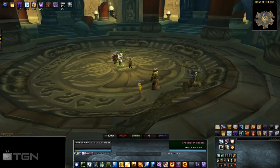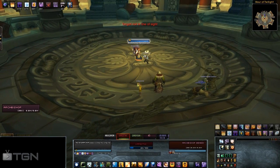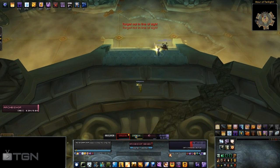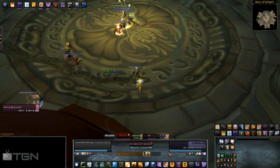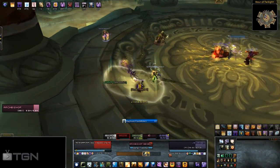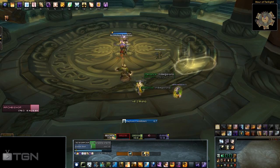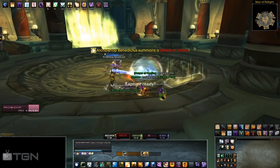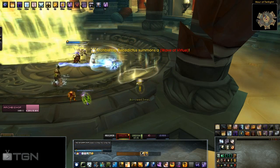After clearing the Path of Titans and witnessing some RP between Thrall and Archbishop Benedictus, the final boss encounter begins. Phase one lasts until Benedictus reaches 60% health. He'll cast Righteous Shear — this is dispellable and should always be dispelled by your healer. Don't rely on Thrall to do this, as it stacks and inflicts holy damage to all targets within 10 yards of the afflicted player.